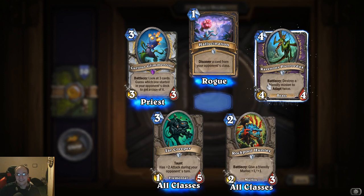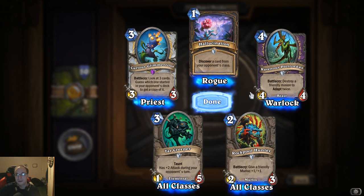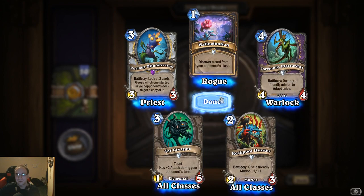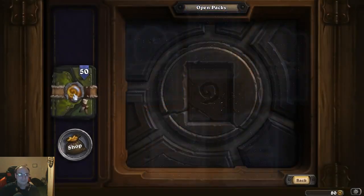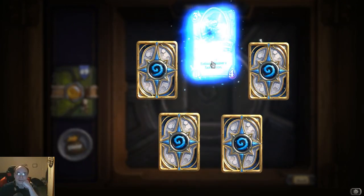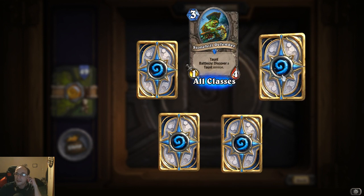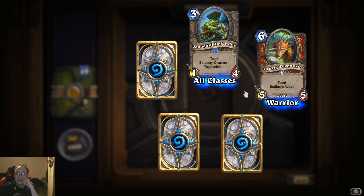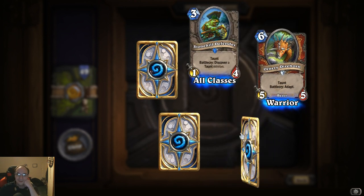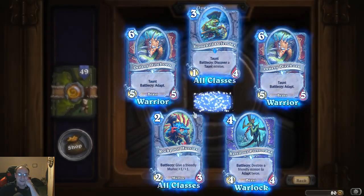Ravenous Pterrordax: destroy a friendly minion to adapt twice — keep trying to click off the screen. Stone Hill Defender: taunt, battle cry discover a taunt minion — that'd be good with a warrior taunt deck. Ornery Direhorn: taunt, battle cry adapt. Got that one already — got that one, so now I got two of those.